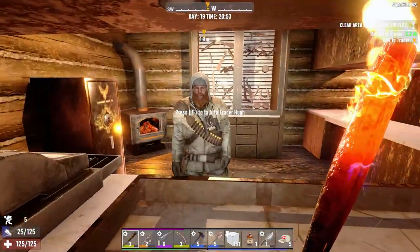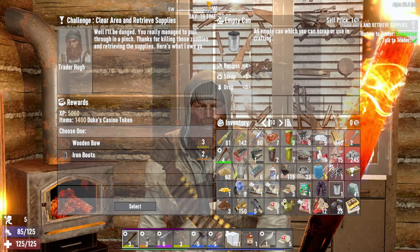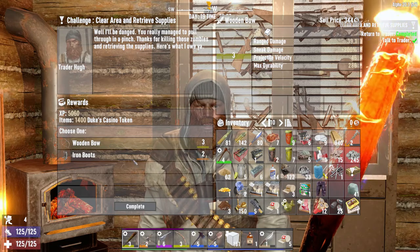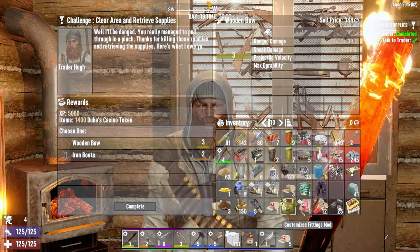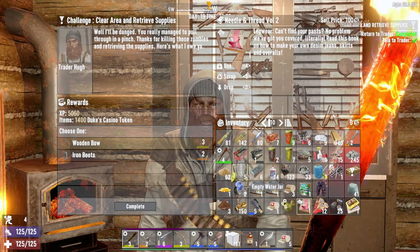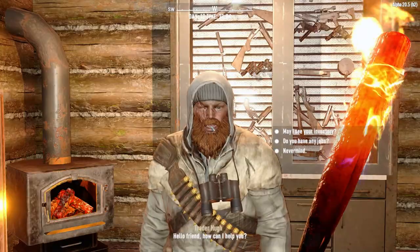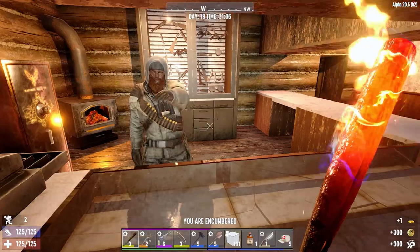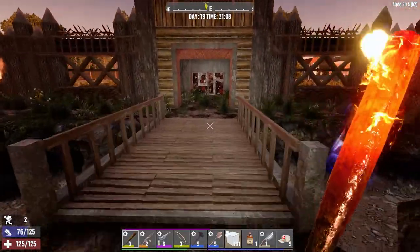Drop your weapons or drop your drawers! You must think you're pretty hot stuff now. Well, you did it, so I'll honor our agreement. Iron boots — they are a little better, but a wooden bow would certainly be better than my primitive bow, so let's take that. I can't sell you anything yet, so let's drop the corn seed and take the bow. Now I can sell you a few things. Let's take that back and get out of here — let's go home.